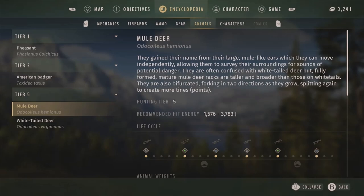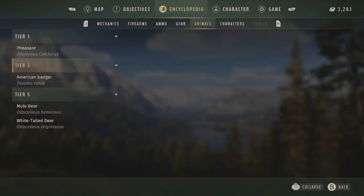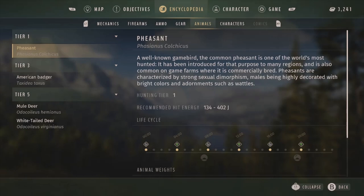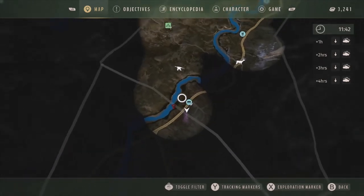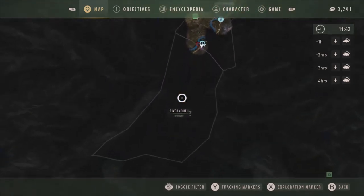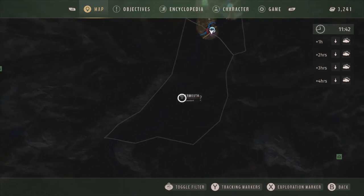We unlocked the encyclopedia entry for whitetail deer. I want to check that out for every animal we hunt. They're Tier 5 - I imagine all deer species will be Tier 4 or 5, with smaller animals like pheasants being Tier 1 and bigger ones like moose being Tier 6.